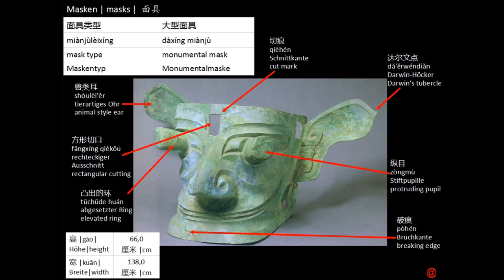These animal-like features may well be represented by those Darwin's points on the ears. It's a typical atavism, a setback in evolution that shows up quite often in us humans up to this day. It's kind of a reminder of the pointy ears of our monkey ancestors.